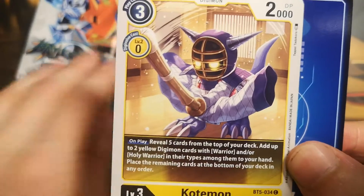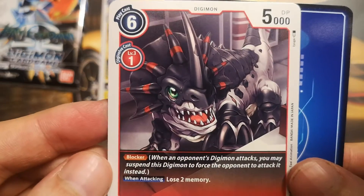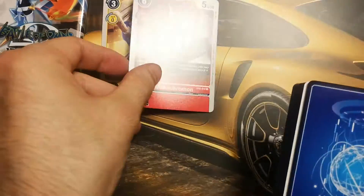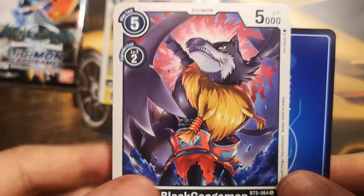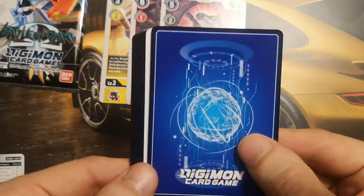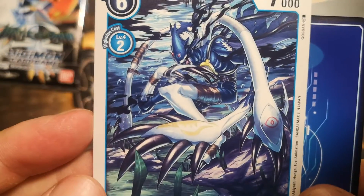First is Kotemon, a yellow Digimon with 2000 DP. Then Monochromon — blocker. Black Gaugamon, a common black card. Marine Devimon, a common blue card.